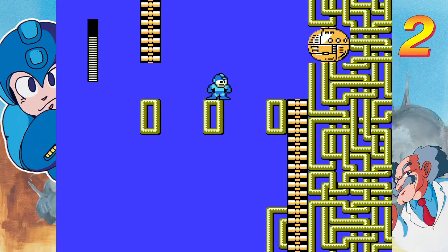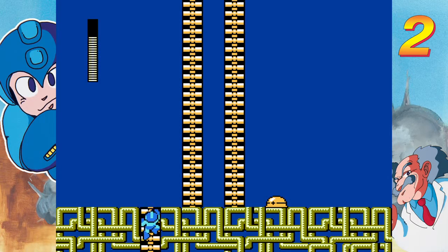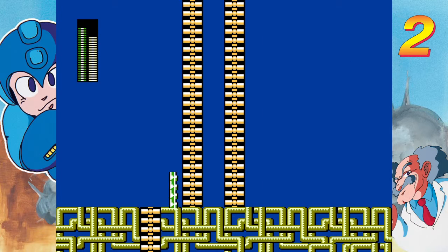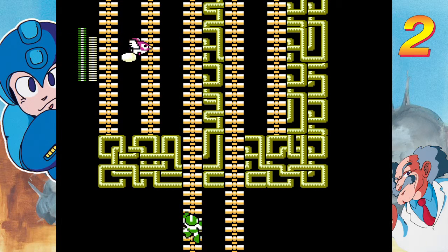You jump to the middle platform, shoot as you land, and quickly jump back — and you should be able to avoid the shot. Or you can use number one and avoid the risk of getting shot and falling back down. So let's get Woodman's power equipped for this next part. We're going to be doing some more climbing. Yeah, that takes care of that.